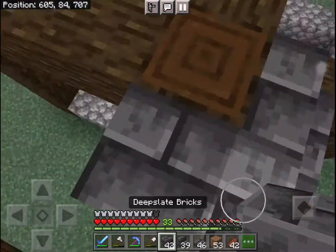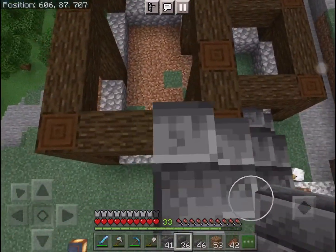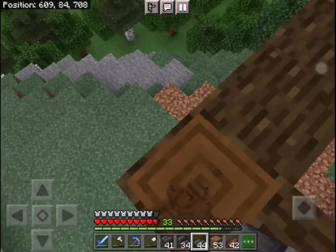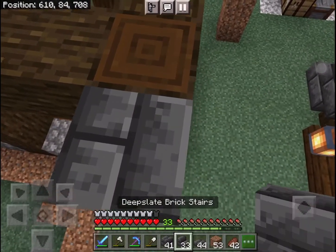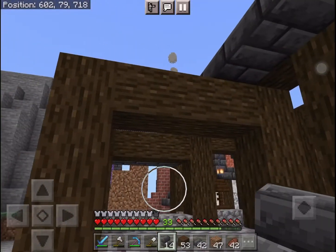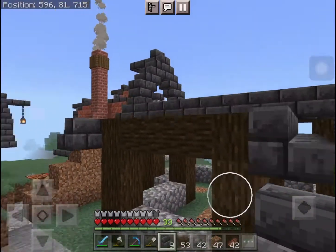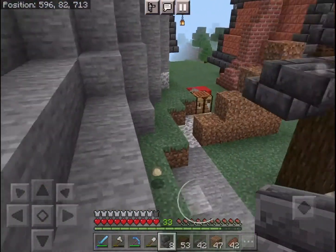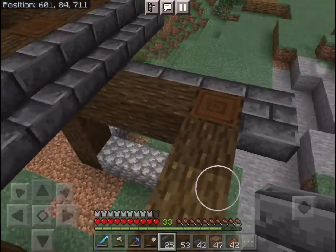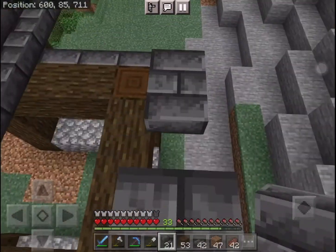This roof is going to look kind of similar to that roof but much more consistent. We're going to use some of our full blocks, stairs, and slabs. I love deepslate — it's a really great block to use. Let's make this same pass on every single side and stack this all the way up to the top.